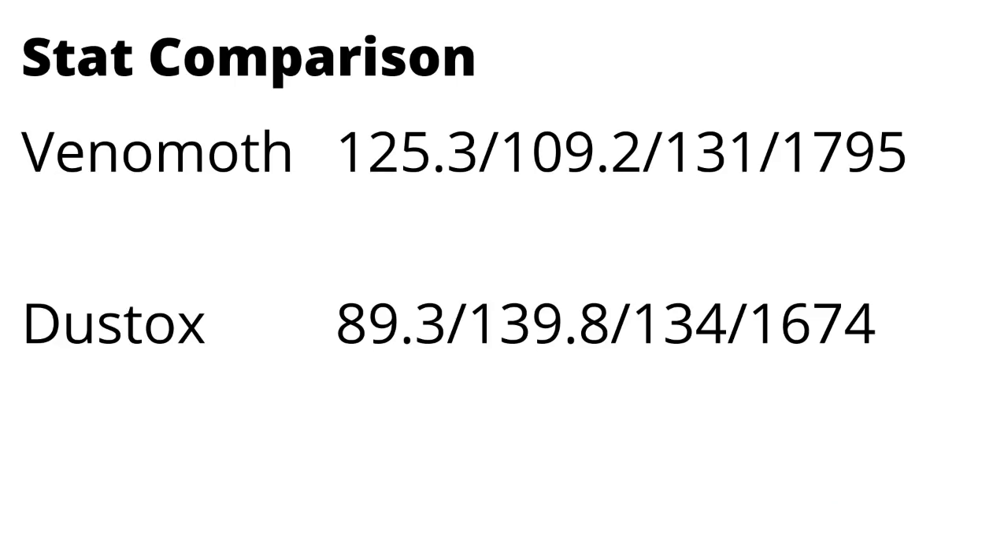Let's take a look at the comparison between these two Pokémon. Venomoth has a quite a bit higher attack stat at 125.3 when optimized compared to 89.3 for Dustox. Dustox makes up for some of it with a way higher defense of 139, almost 140, compared to 109 for Venomoth. Dustox also has 134 HP compared to 131 for Venomoth. Venomoth has a higher stat product, but unlike many other cases, it is not more bulky — Dustox is more bulky.